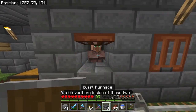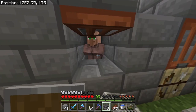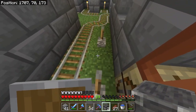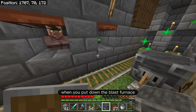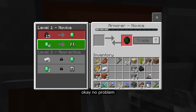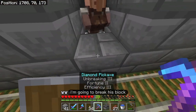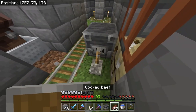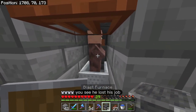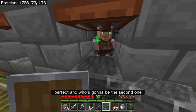Over here inside of these two, we have two fully grown villagers. I need to make one of them an armorer — whatever they become when you put down the blast furnace. So you see this one here became it — it's an armorer. So what I'm going to do is break his block. You see he lost his job. Now he's just a regular villager. I'm going to put this one down and he's going to become the armorer.